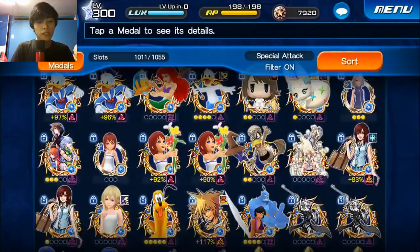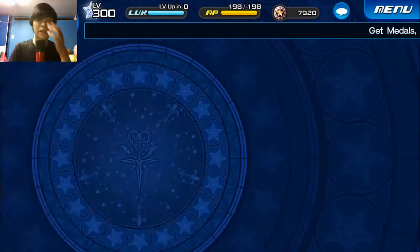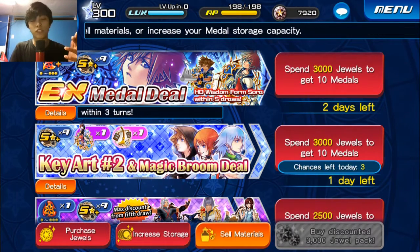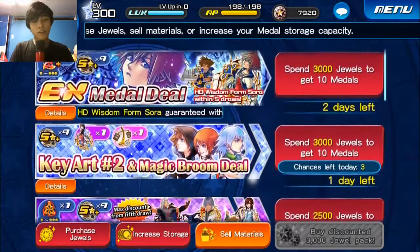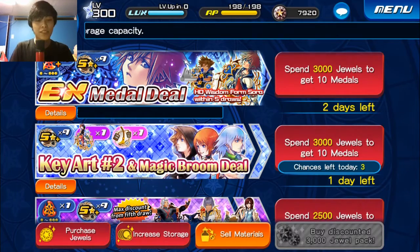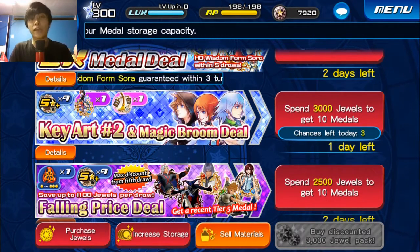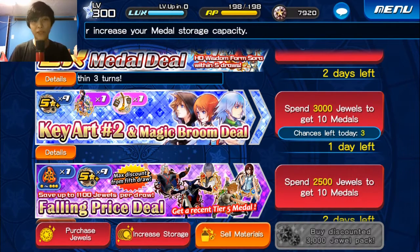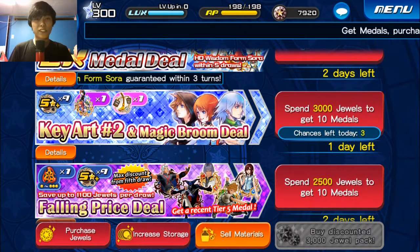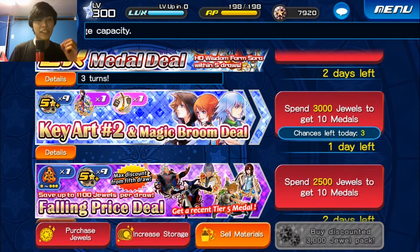Those are all our notifications — I hope I gave you some insight on whether or not you should pull. I stand by the idea that for the falling price deal, only pull if you can pull five or more times for the Sora EX one. Don't pull into the Key R2 one unless you really have a reason to, because Tsum Tsums are right around the corner and those are going to change the meta based on traits. These are all the notifications for the past two days that I missed — sorry I'm late. I'm going to do another video tonight to run through traits, guilts, and keyblade upgrades since it's raid week. Until the next one, take it easy.